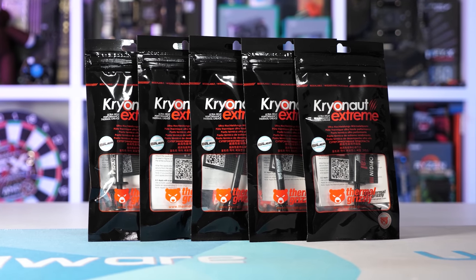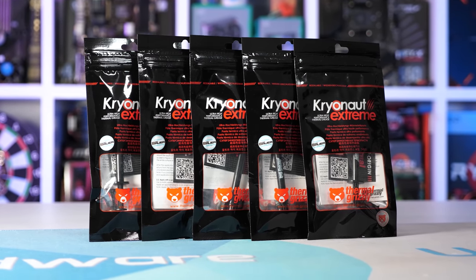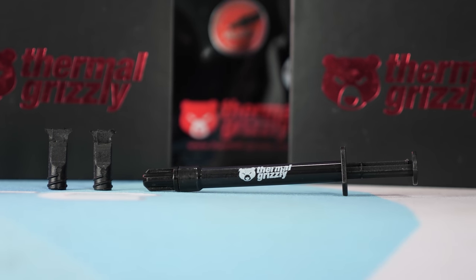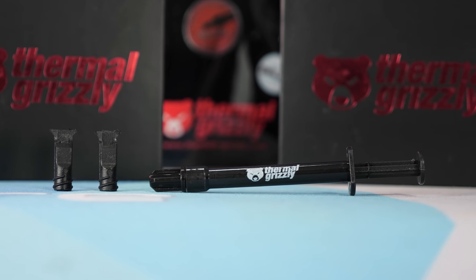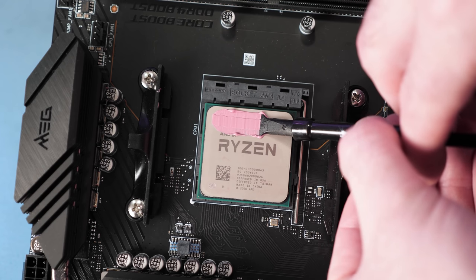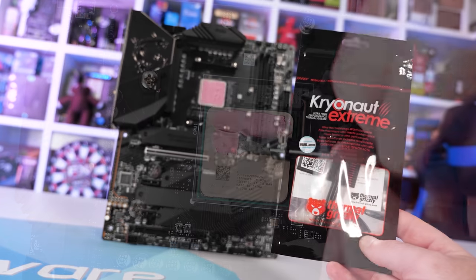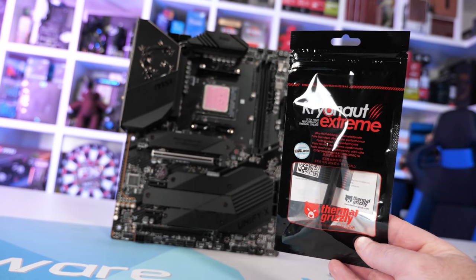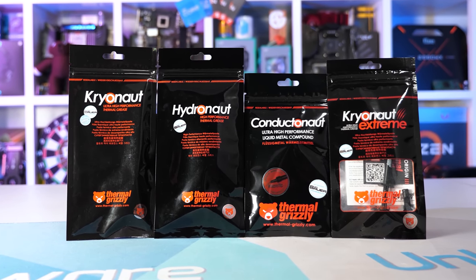Today's video sponsor is Thermal Grizzly and their Kryonaut Extreme, which is now available in a two gram syringe. This high performance thermal paste delivers maximum thermal conductivity thanks to an extremely small particle size and layer thickness. It's also very flexible, capable of standing up to sub-zero temperatures for extreme overclocking, but also performs exceptionally well for air and water cooling applications. If your CPU or GPU needs repasting, check out the Thermal Grizzly range — link is in the video description.